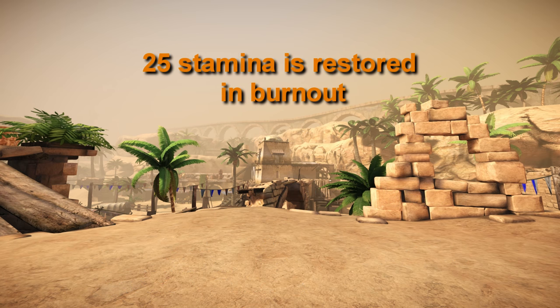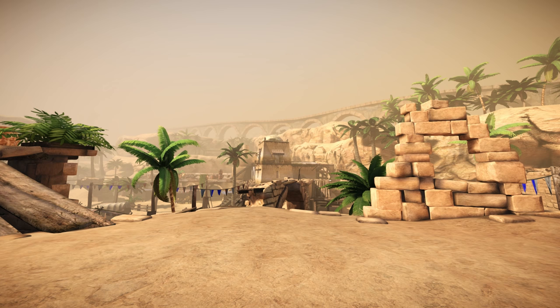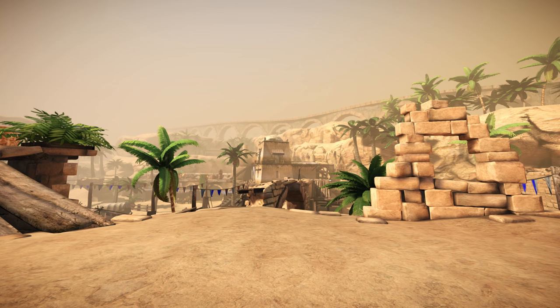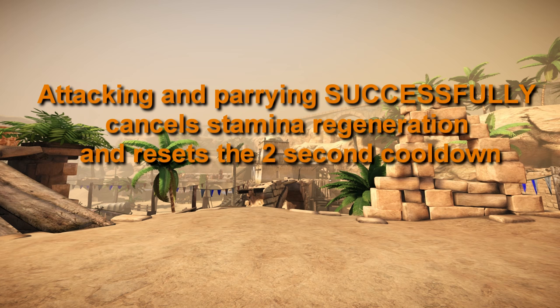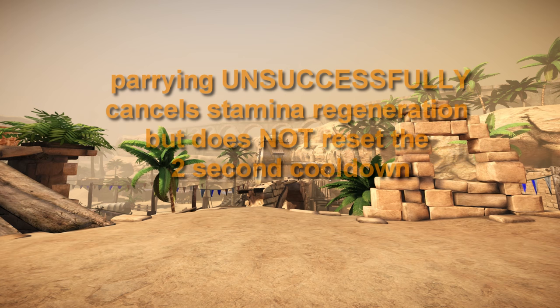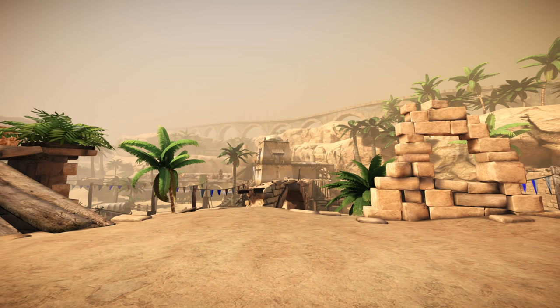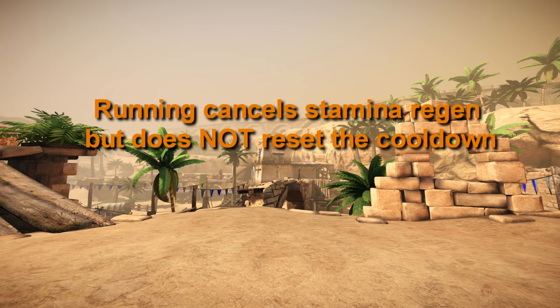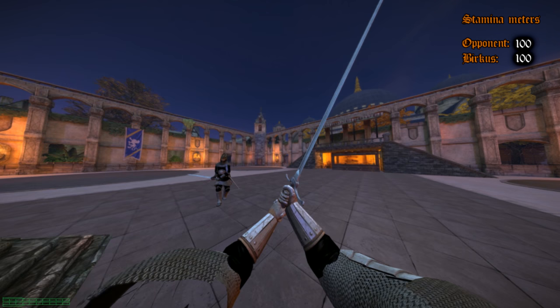In burnout, 25 points of stamina are restored. For the purpose of understanding stamina and regeneration, I made a couple of bullet points. Stamina replenishes at 12.5 points per second, and I am unsure of the chunk size. Attacking and parrying successfully cancels stamina regeneration and resets the 2-second cooldown before regeneration is resumed. Parrying unsuccessfully cancels stamina regen but does not reset the stamina regen cooldown. Taking damage also cancels stamina regen but does not reset the cooldown. You will also notice the altered health and stamina bar on my HUD. This is a tool I've used in post-processing to help evaluate my own stamina usage, and not something that is available to me in-game while playing. The advantage of it is simply the smaller increments of 10 points per bar, as opposed to the 25 of the bar provided in the game. It makes it easier for me to see how much I regenerate at different points in time.